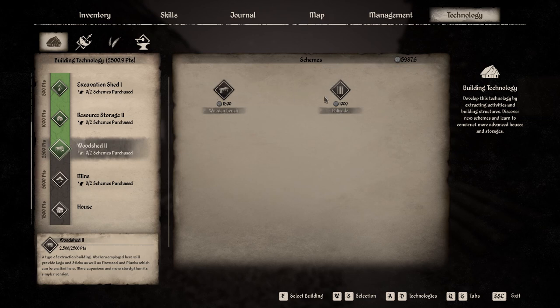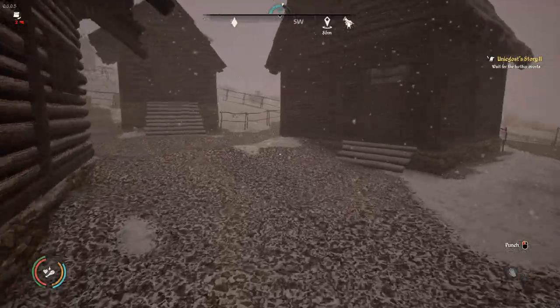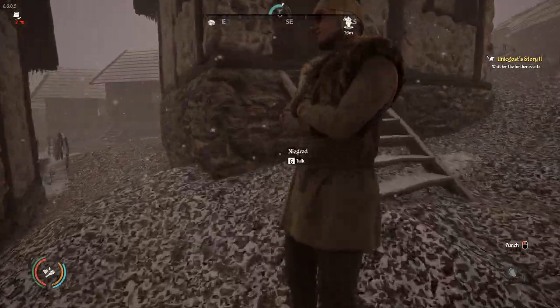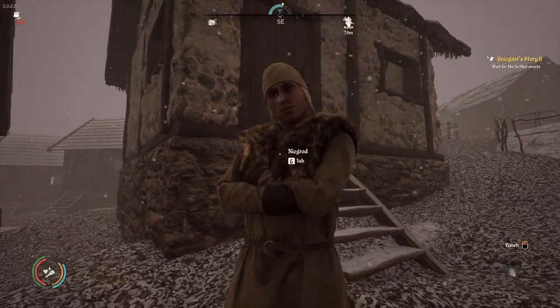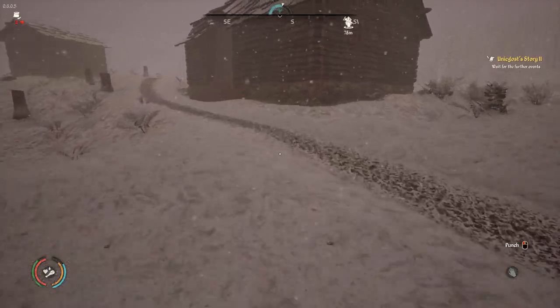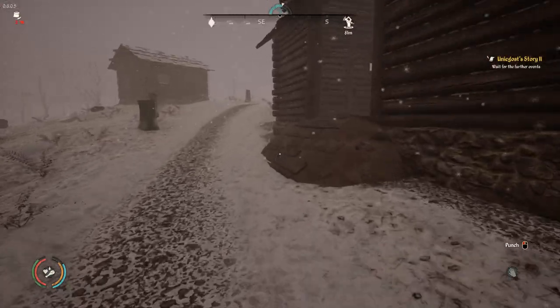We're in the woodshed section - we can build a wooden bench, nice, and a palisade. Palisades are useless at the moment because we don't get any attacks, so we don't need to build those, but they're nice to build. That's a really nasty name to have.